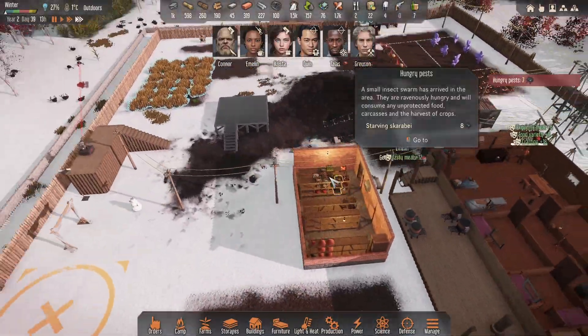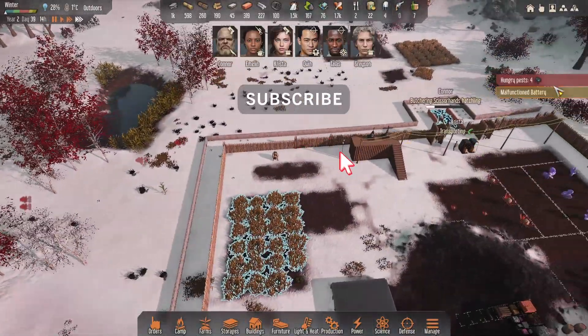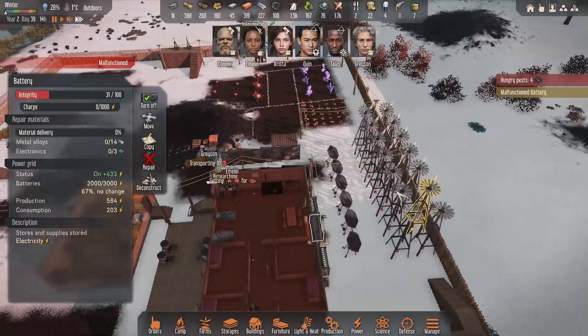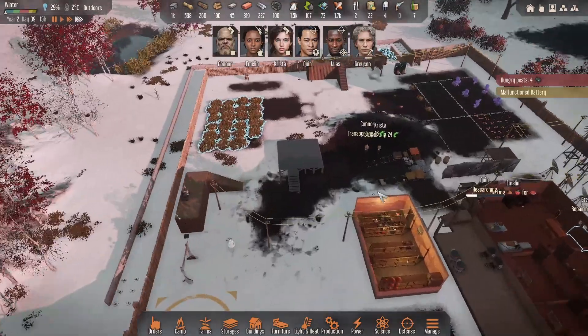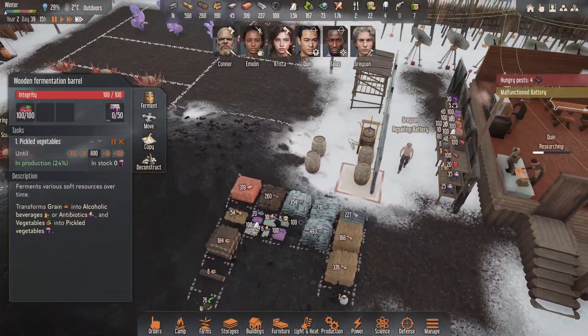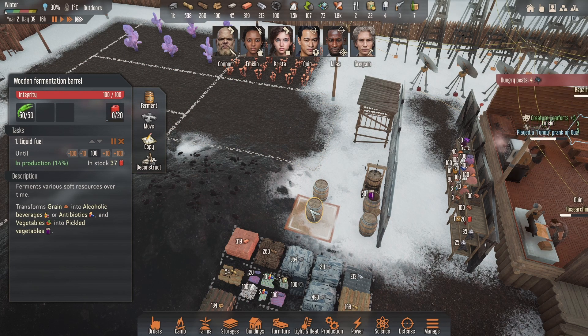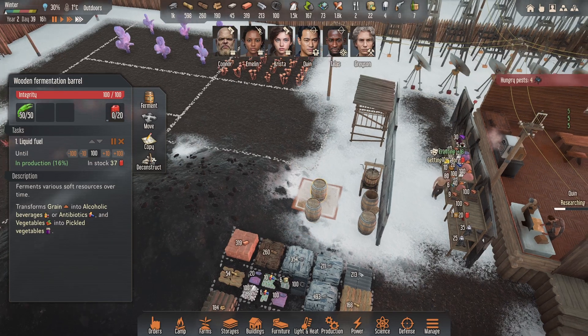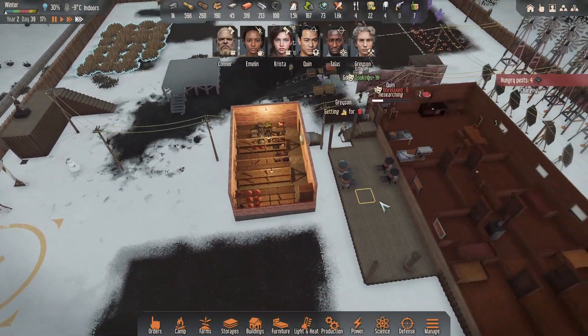Grain porridge - okay. Hungry pests are pretty much all gone now as well. Malfunctioning battery, that's okay, we've got spares. We're doing pickles - we've got none in stock, they've been demolishing that. We've got some going there, some going there, and we've got veggie oil there. Perfect, we're all good.